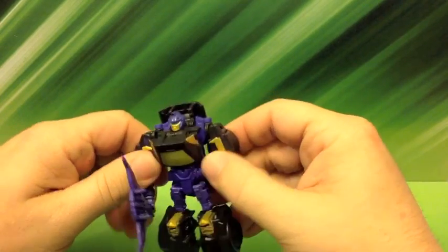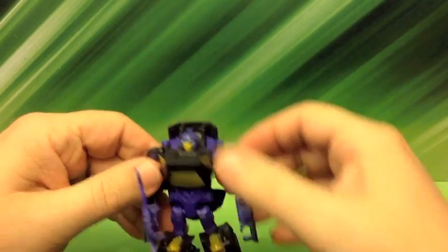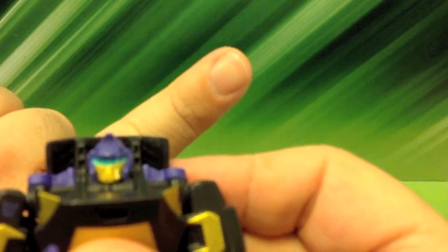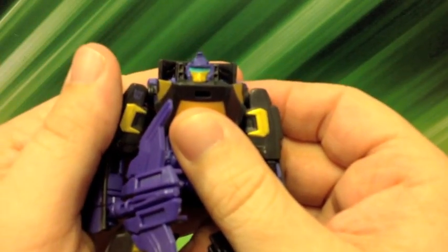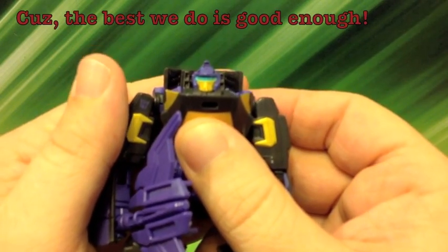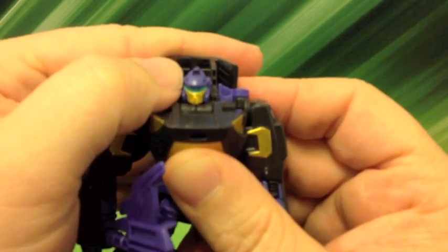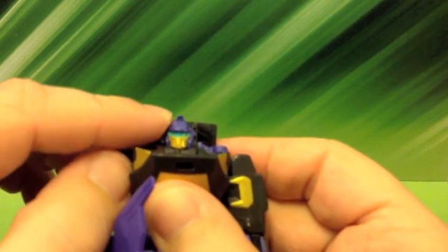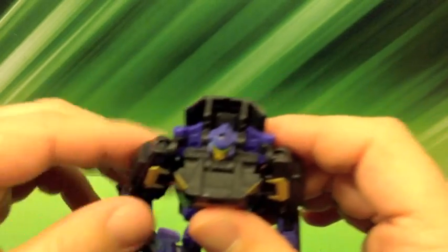And he's got some gold color on his arms, his chest, his knees, and his face. Some of the other colors, like the black, brown, gray, kind of shows through it. And on his face — which gives you an opportunity to see his face close up — there's a little bit of purple above his face plate, and he's got some nice bright blue visor eyes.